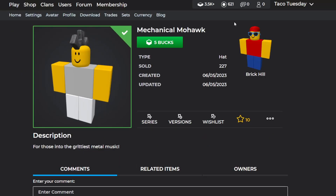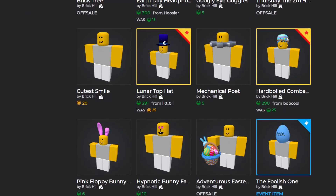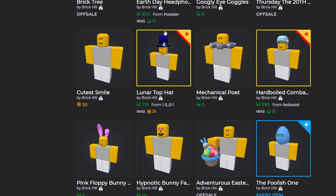This first new one is the mechanical mohawk, which is pretty cool. It's a nice looking mohawk — kind of like a gear that goes around the head, so it's definitely a pretty creative idea. If you do want to get it, it is only five bucks. It also matches with this mechanical poe that released a few days ago, so you can have a matching set.